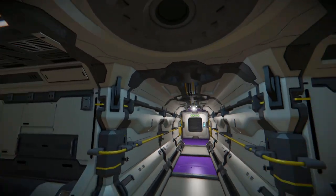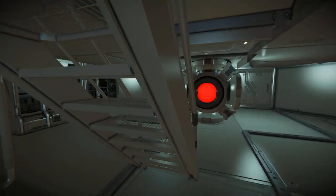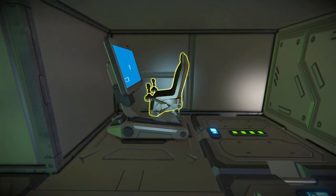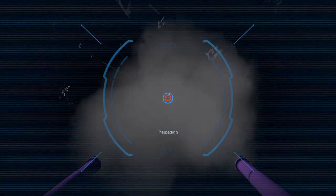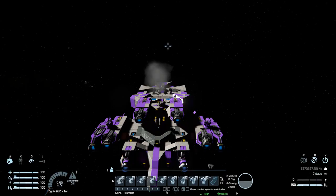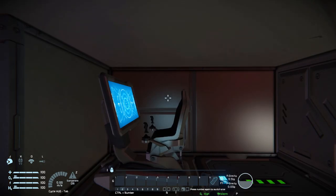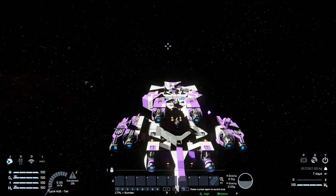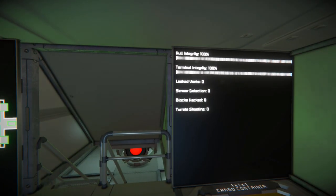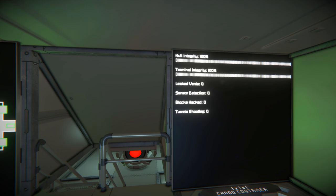Moving all the way down through this door into the intersection, then through this part past our projector, up these steps into the bridge — this is the final part of the ship. We can get into this seat to control all the turrets. Coming into our Gatling guns, and that's that. Turning towards the front, there's our LCD screens with our floor plan, and of course all the ship status information where we can see if anything is damaged, if the turrets are shooting, if any blocks have been hacked.